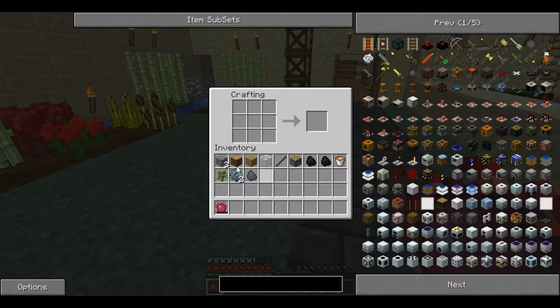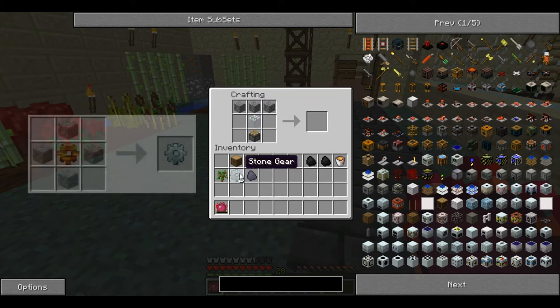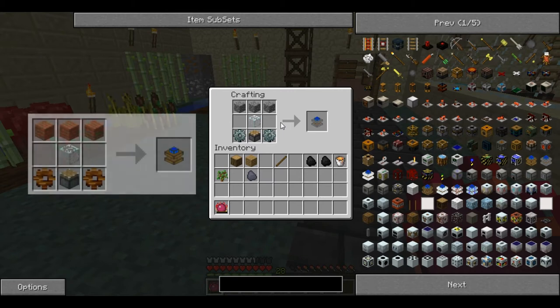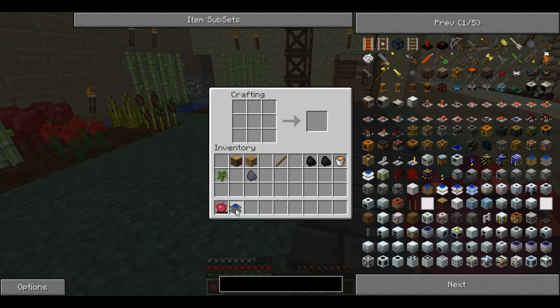This is the steam engine and for this you'll need three cobblestone, one glass, one piston and two stone gears. Place them like that — note that it is exactly the same as the redstone engine except the wood is replaced by cobblestone and wood gears by stone gears, and it produces a steam engine.